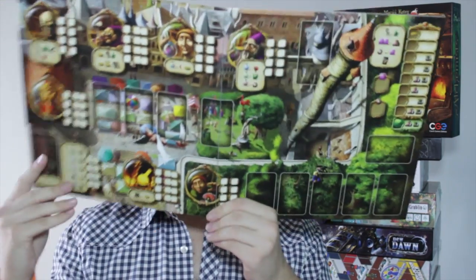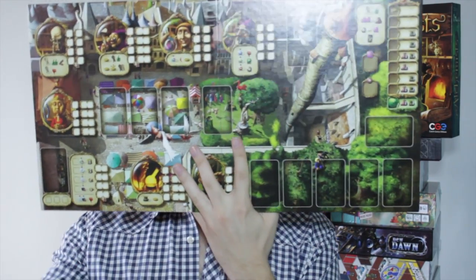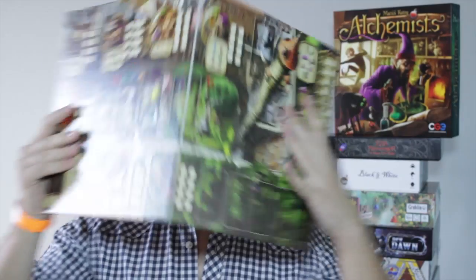Have you seen the box? Carl, can you summon the board for me? Can you see this? This is all the colours you get in Alchemists. It's really colourful, it's really, really high quality cardboard — everything is heavy.